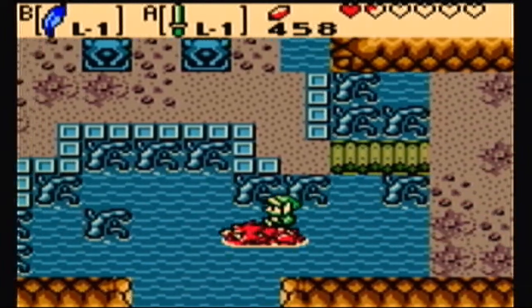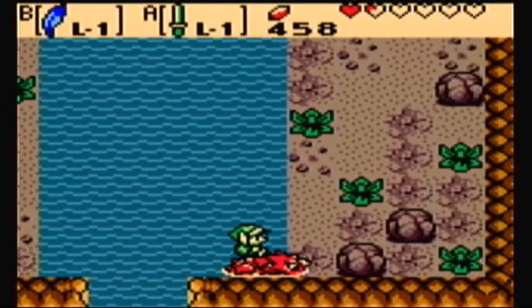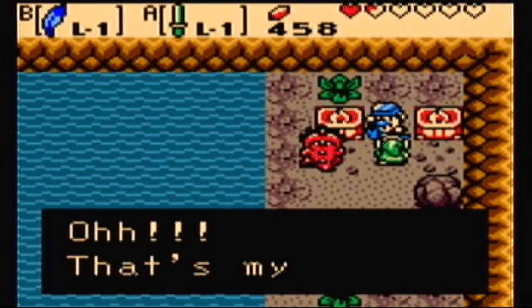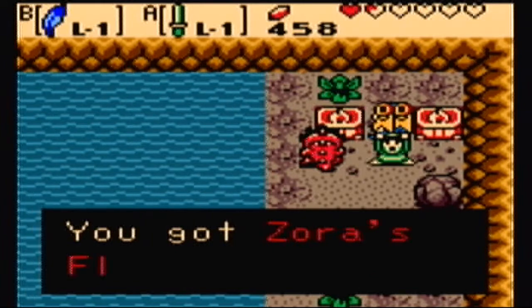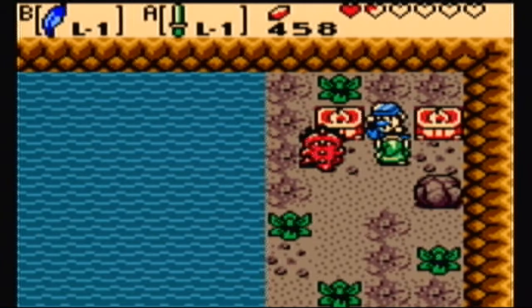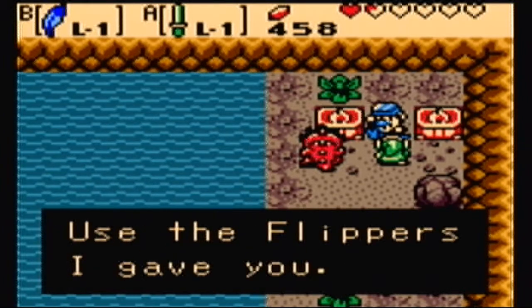We're not even close to done yet. To the Master! Oh! That's my Master's Black. You've passed my test. Very well then. I accept you as my pupil. Take these flippers. And we got Zora's Flippers! We can now swim, and we can also press B to dive. I'll teach you my secret route to Mount Cuckoo. There's a diving hole among the reefs in town. Use the flippers that I gave you.